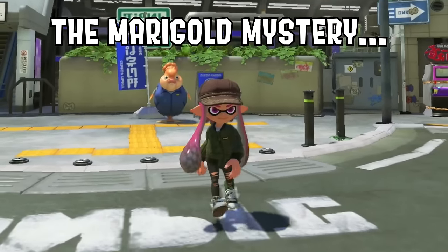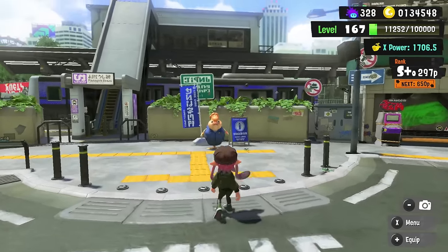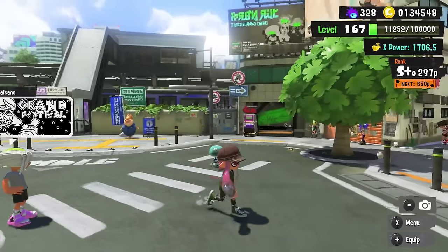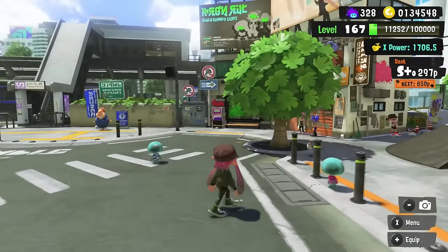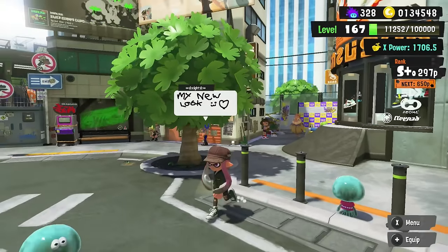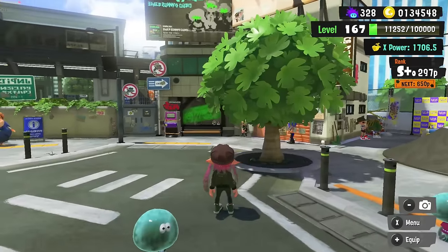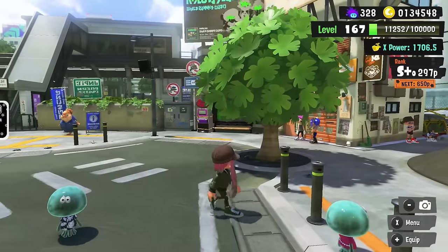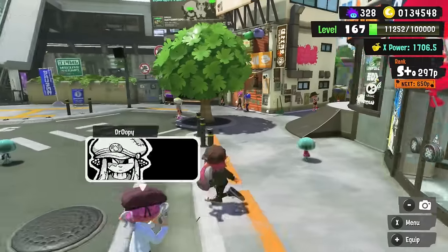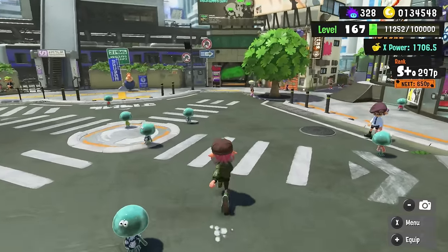Because of the way Splatoon 1's plaza is set up, you can't really keep Marigold in one place too easily if you start playing with the camera. She's over there — but what if I start to walk this way? Can I make both of them be there at the same time? Nope. Don't think I didn't see that, Marigold!